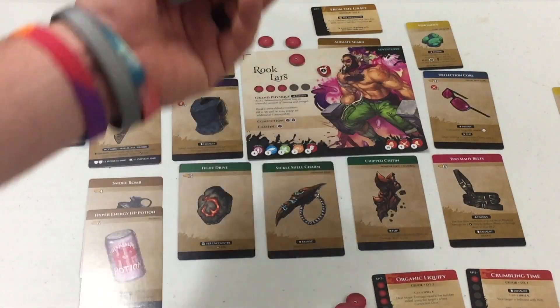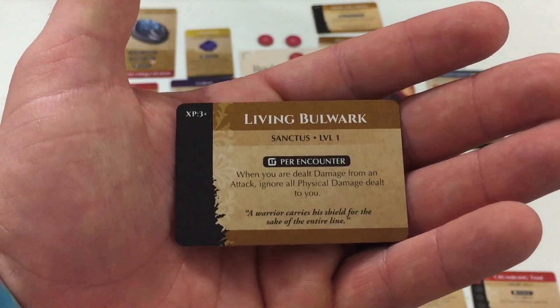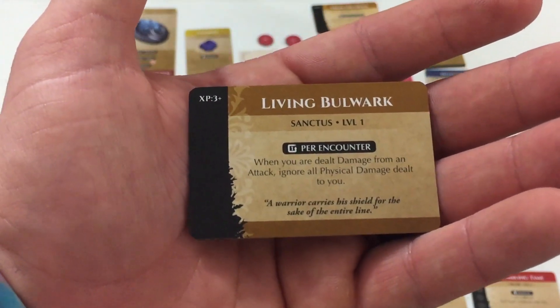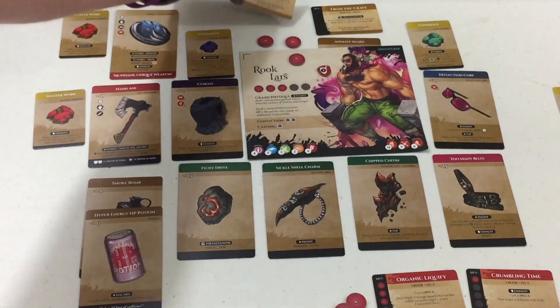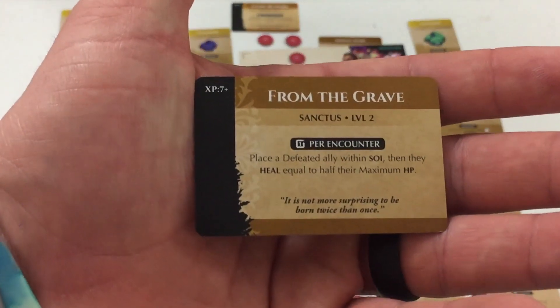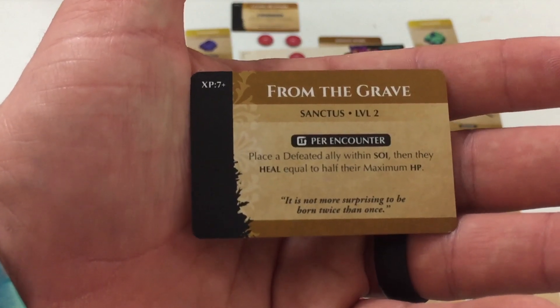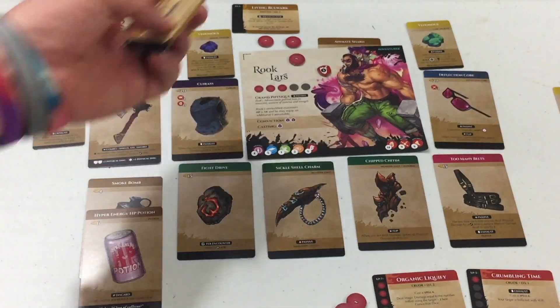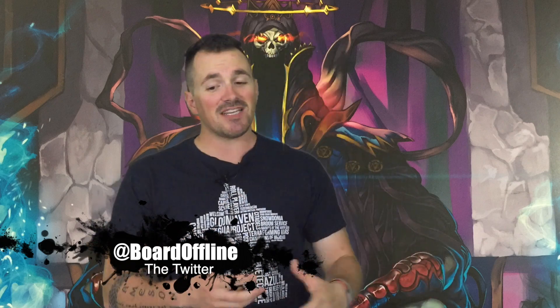The Chip Chitin lets me flip it when dealt damage to ignore all physical damage dealt to me. Too Many Belts absorbs the first two physical damage per turn. The Deflection Core upgrades conviction to a white die — I can flip it to automatically pass a conviction check and it gives one extra defense, with a venomous core upgrade as well. His two abilities: Living Bulwark — once per encounter, when dealt damage from an attack, ignore all physical damage dealt to you. And From the Grave — once per encounter, place a defeated ally within sphere of influence, then they heal equal to half their maximum health points. That's the setup for Middara with this particular scenario, getting ready for a boss fight.